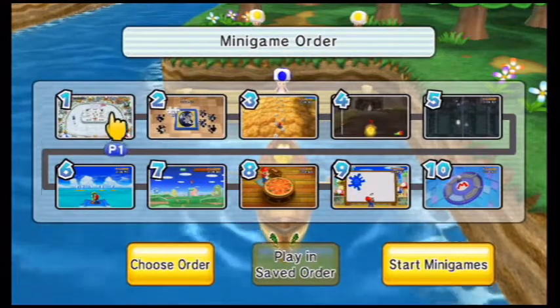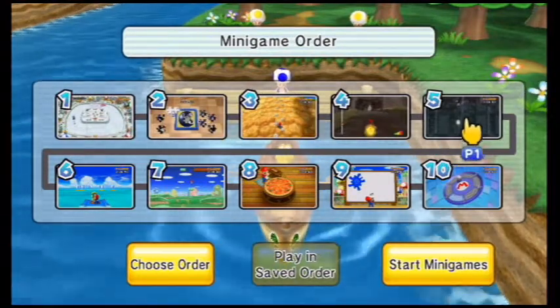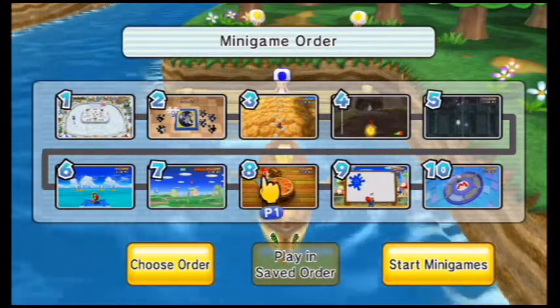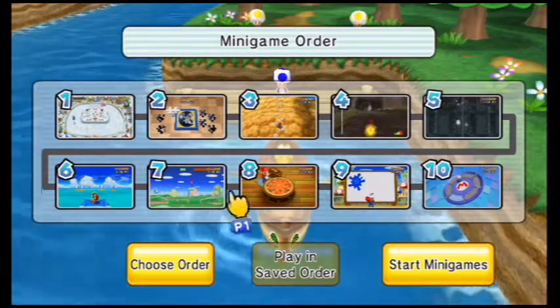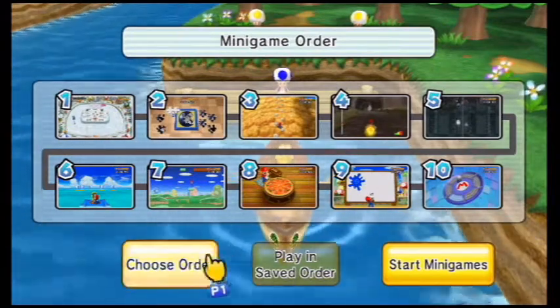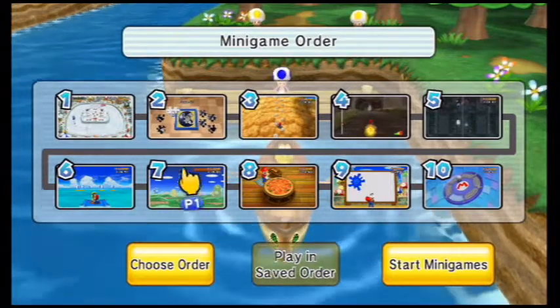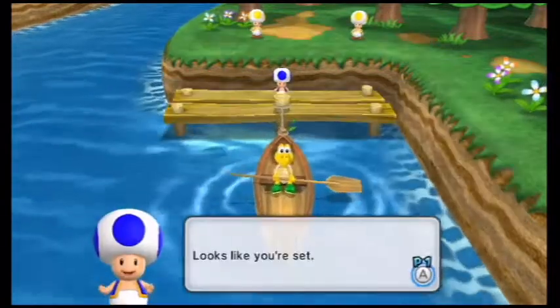We're going to be playing through 10 minigames. The minigames we have are: Sno-Go, Jigsaw Jumble, Pick Position, Speeding Bullets, Chain Events, Ballistic Beach, Upward Mobility, Pizza Me Mario, Finger Painting, and Puzzle Pilter. You can also choose what order you're put in, but I'm not going to worry about that. So let's go ahead and get started!